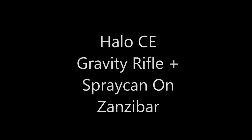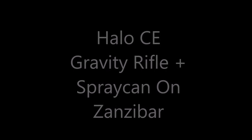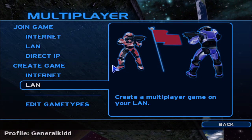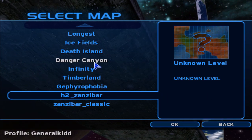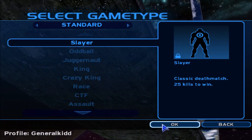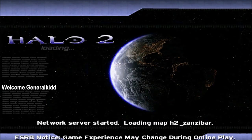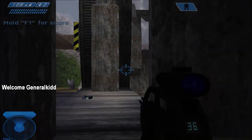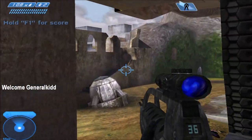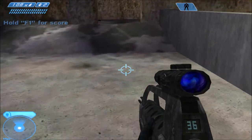Hey guys, it's General Heat here and today we're doing our very first Halo Custom Edition video — the gravity rifle and the spray cans on the custom map Zanzibar. In most of my Halo 1 videos, if it's standard Halo 1 I'll say Halo 1, but if it's Custom Edition I'll say Halo CE, so there's no confusion.